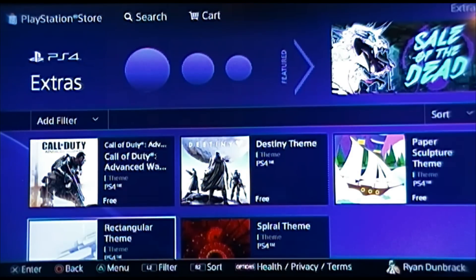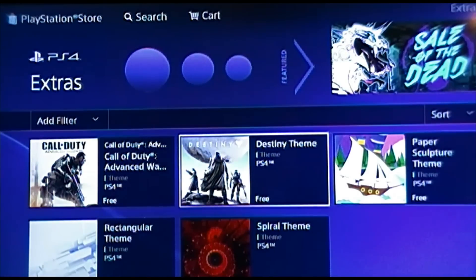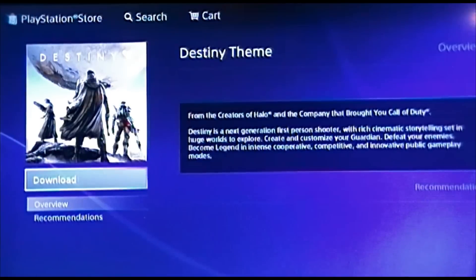We're going to go with the Destiny theme just because we're just grabbing one. We go there, we download it. We're going to speed through the download because nobody really wants to watch a download. That can be quite boring.